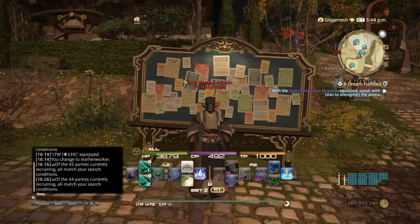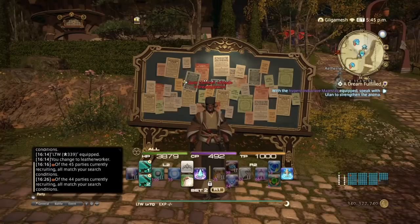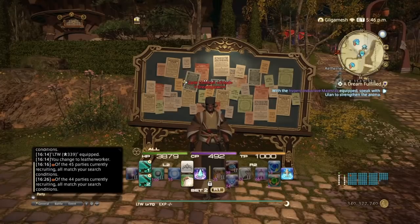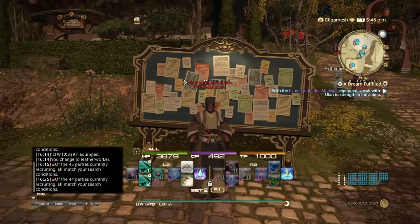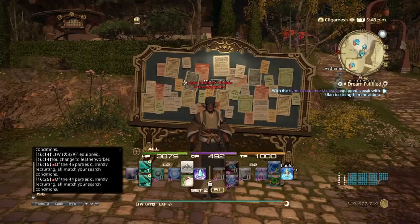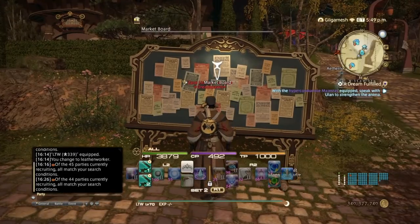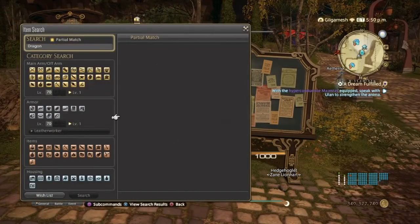For those of you on Gilgamesh, I'm basically doing your job for you. The first thing on this list is an oldie but a goodie: Dragon Leather. Dragon Leather happens to be the leather used in most of the housing items implemented in Patch 4.5, so Dragon Leather is making a comeback.